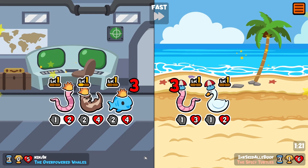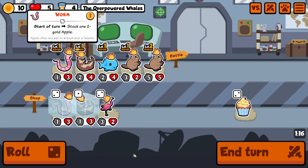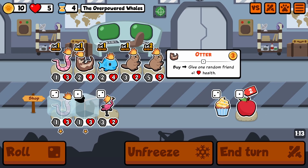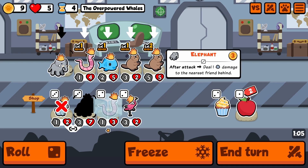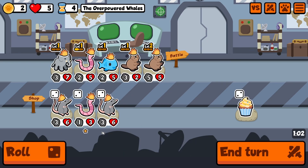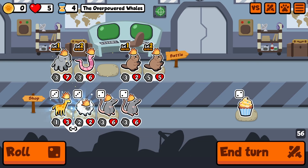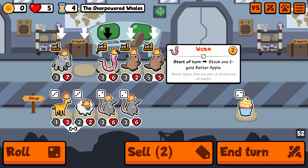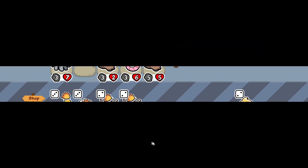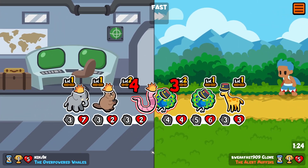Okay, we got rid of the kangaroo early. Going for the elephant here, trying to level up the worm as well. I'm gonna sell the fish so next time we can have a better apple. Let's just do this for now and end the turn. We're gonna take a loss this round to become stronger in the next few turns.